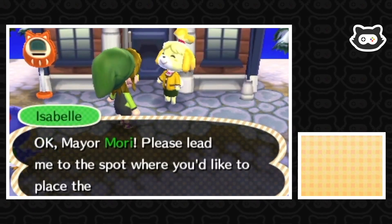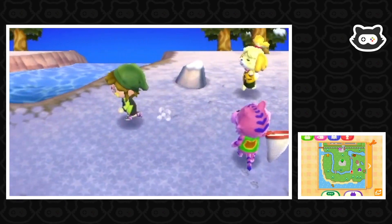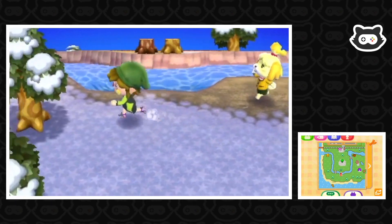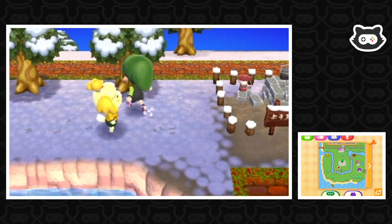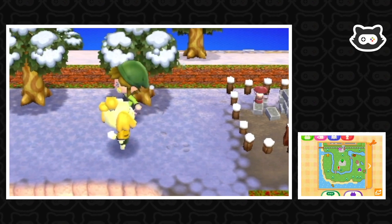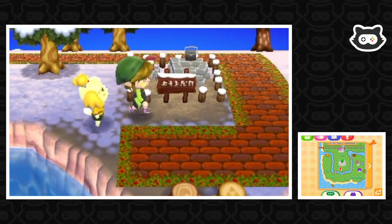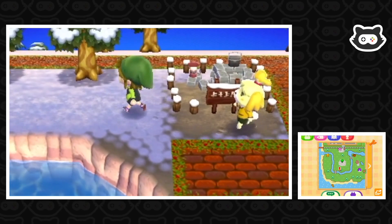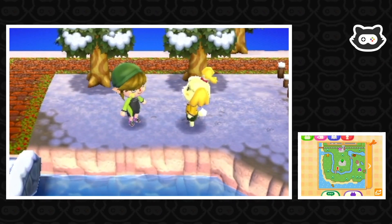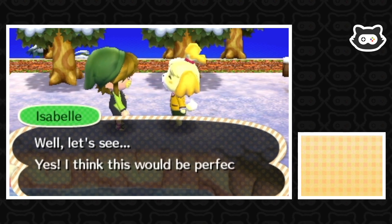We want it somewhere near the campsite — inside the little area we've cordoned off with the path, a little garden area. We'll probably end up moving these trees a little. I hope bees don't attack while we're with Isabelle, that wouldn't be a good sight! Oh, our perfect peaches tree has grown — yes, that's awesome! Let's have a think about where to place the well — maybe in the middle? Perhaps it's too close to the river, so let's see.